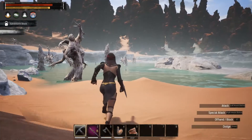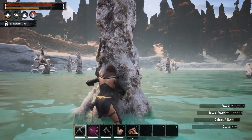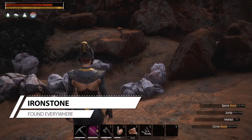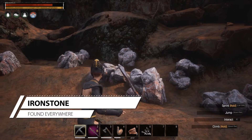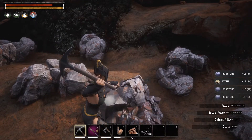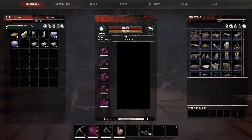Start farming some brimstone until you've got enough. Next on the list is iron — equip your pickaxe and start hitting the rock to get your iron.